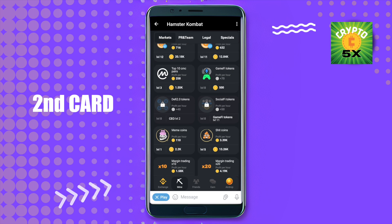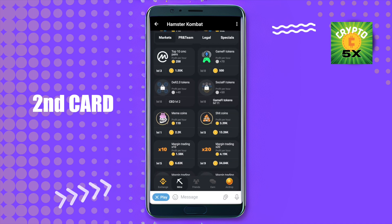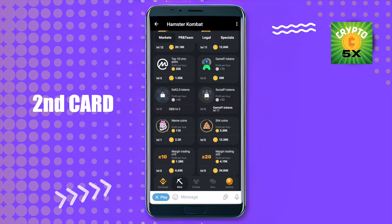In case this card is locked, simply unlock it by doing the required activity shown right below it. For example, if I wanted to open up DeFi 2.0 Tokens, I would have to get CEO level 2 in order to unlock that card. In this way you can open up Meme Coins as well.